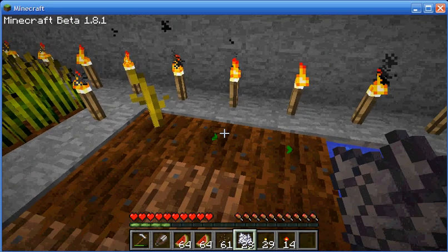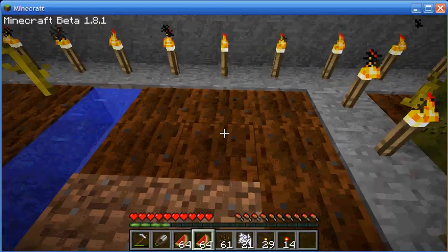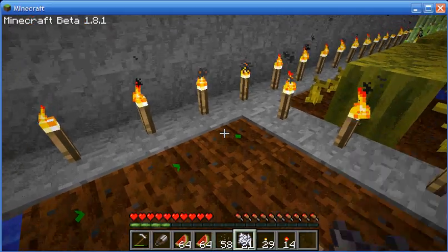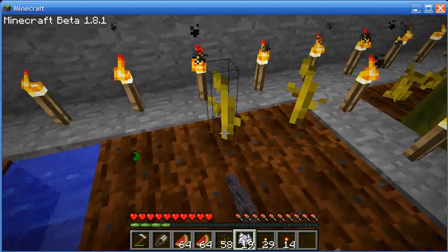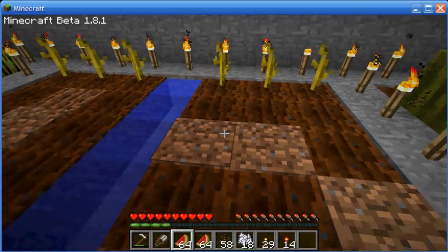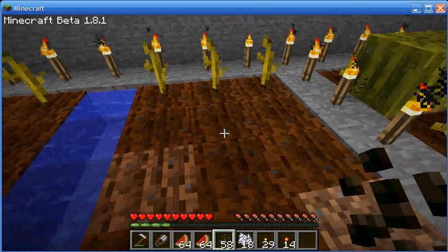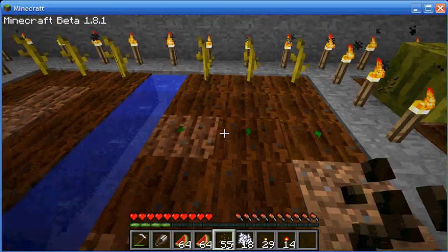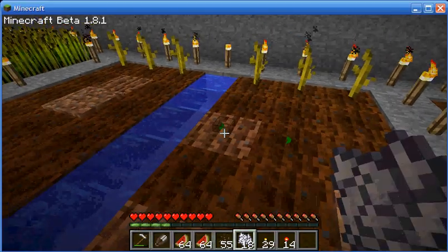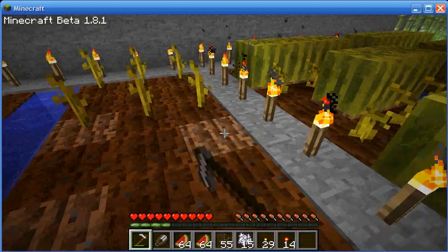Hit it with the bone meal and it turns into a watermelon stalk. Plant more seeds and apply bone meal to grow them into stalks quickly. These stalks will not ever be cut down — they will actually continue to produce watermelons, so it's interesting that it's the only plant in Minecraft that actually works like that. I need some more bone meal here, and I'll till this dirt here too.